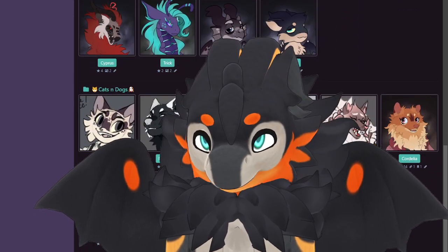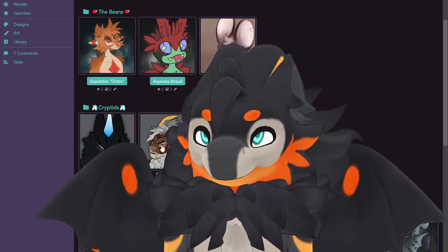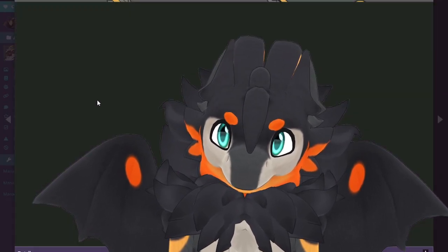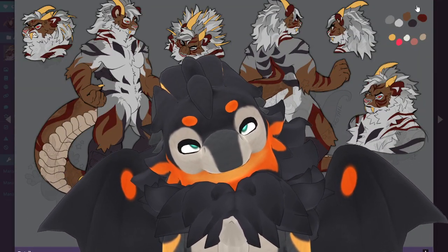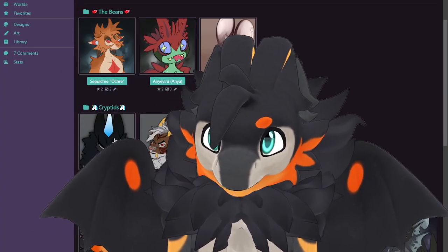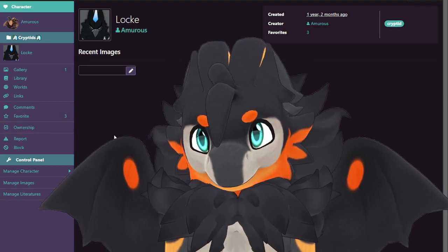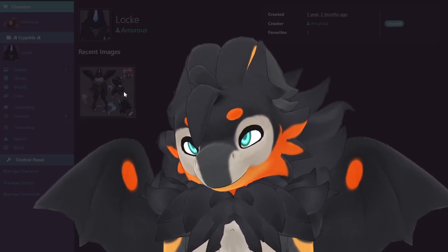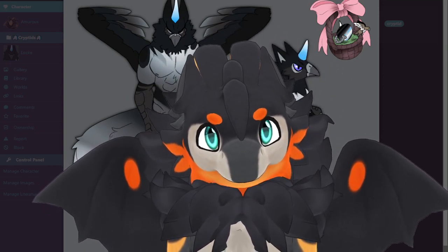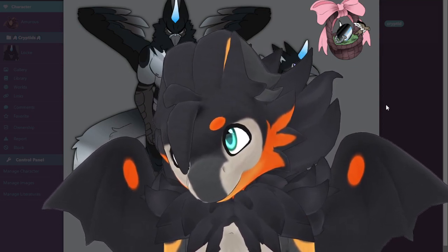Here are my general characters. Here's Tungsten — you've seen him. He's part of my cryptids folder. Locke is my hippogriff. He's a unicorn griffon. He was supposed to be an adoptable once, but I ended up keeping him.